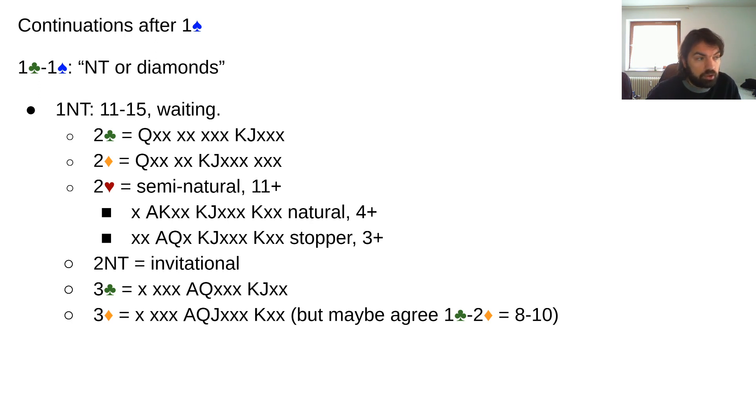Two diamonds from responder is a sign-off, bringing you back to the same situation as standard players — one no trump ate all the room. Now the interesting part: two hearts would be a semi-natural call — either natural with five-four or maybe just a stopper, three-plus cards. Two no trump would be invitational, and three clubs and three diamonds would be some kind of natural invitations. Maybe you also want to agree that one club — two diamonds is a semi-invitational hand with six-card diamonds.